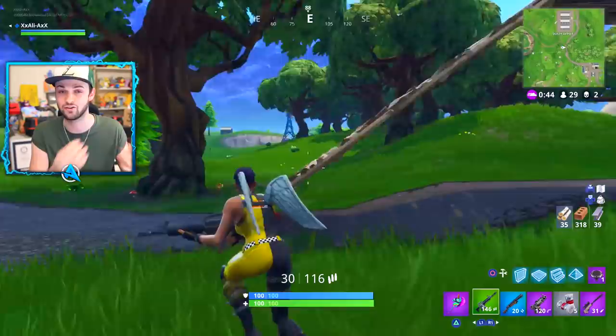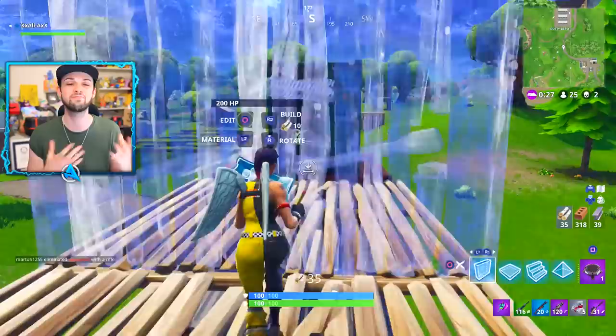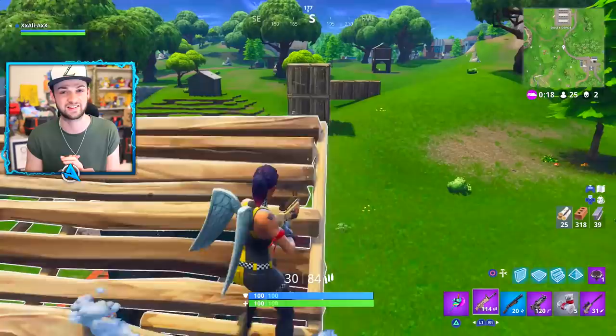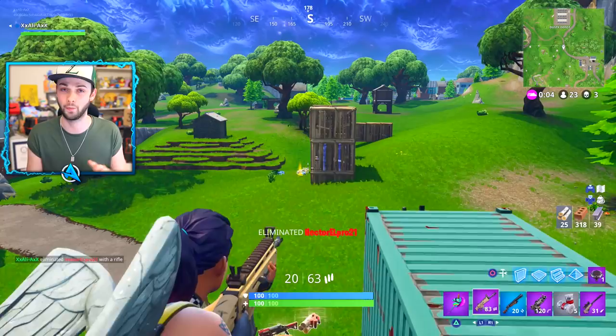Now time for the biggest update this week: vending machines. I talked about this and how it was accidentally found last week when someone lagged through the map. We now have specifics on how they work and where you can find them. There are multiple different types of vending machines, all with different color rarities going from grey all the way up to golden and legendary. I've actually found one of those legendary vending machines, and they are awesome.